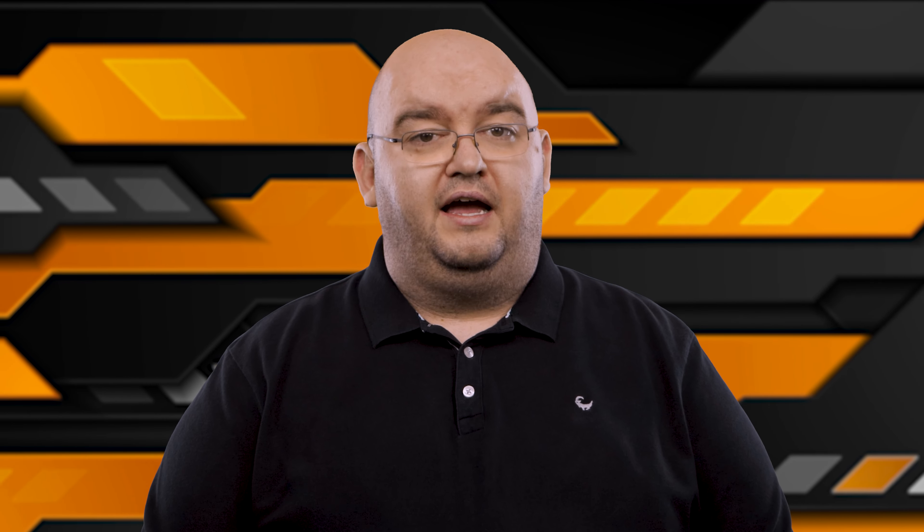Another great site is Pretend You're XYZZY, another Cards Against Humanity clone. The original game comes with numerous expansion packs that add up to hundreds of cards and hilarious combinations. The downside is that you can't start the game unless you have three or more players to join in. Once you have the right number of people, you can customize your game and add as many cards as you wish.